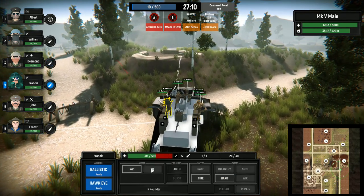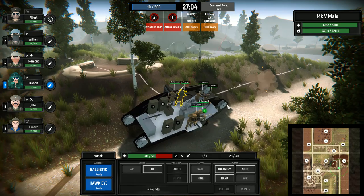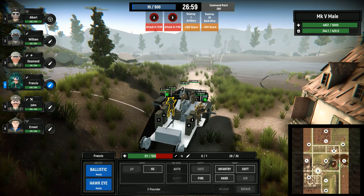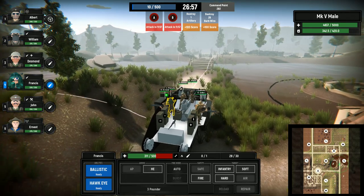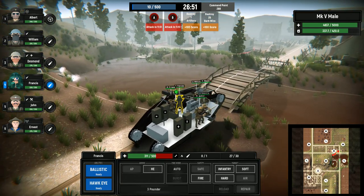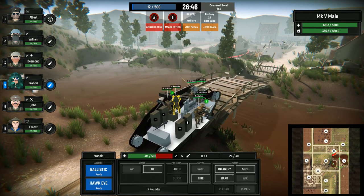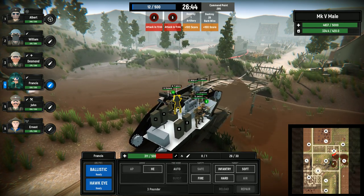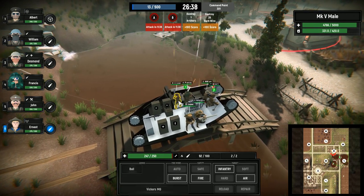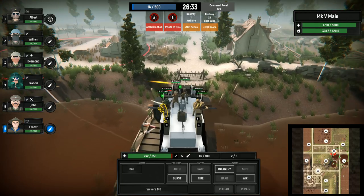Right now I'm just using the tank to crush some of these barbed wire obstacles, although I do seem to be taking some indirect fire from somewhere. You want to crush as many of these barbed wire obstacles as you possibly can to aid the infantry when they conduct their attacks, and if you destroy 30 of them you gain 100 score. If you look at the top of the screen you'll see a score bar — currently it sits at 10 points out of a possible 500. 500 points is what's required for a successful mission.